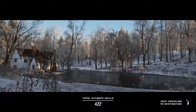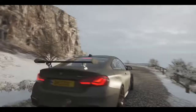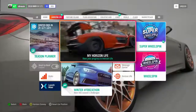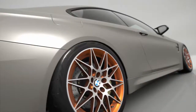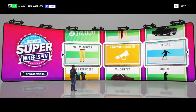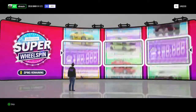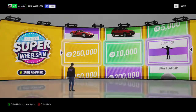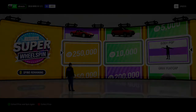Actually, before I end this video I'm gonna do a super wheel spin just for you guys to show you what it is. We're gonna go over here to Horizon Life — as you guys can see I have nine-plus super wheel spins. Let's get some money — I need some money back. Okay: 250,000, 10,000, and a dance emote I'm pretty sure. So yeah, I hope you guys enjoyed this video. It's been your boy Breezy, and I'm out.